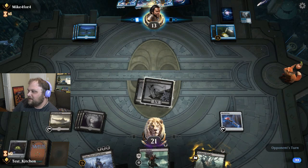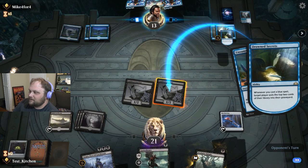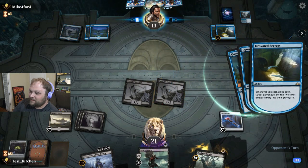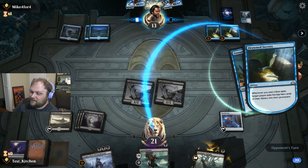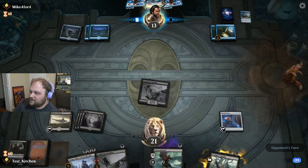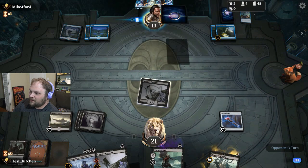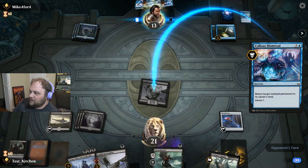One Summoned at the Cauldron Familiar, Drown Secrets twice of course, two Spark Harvests, Midnight Reaper - so it's all stuff we don't really care about that much in this match. I wouldn't mind the Spark Harvest for Narset, especially if we do get a fifth land here. But the mill production is working pretty well for them.